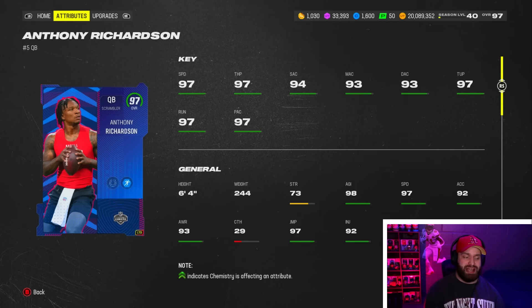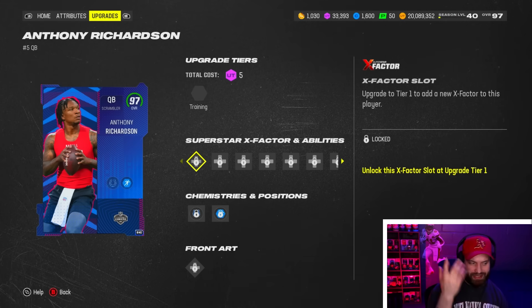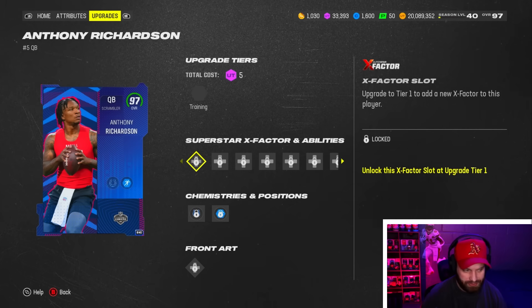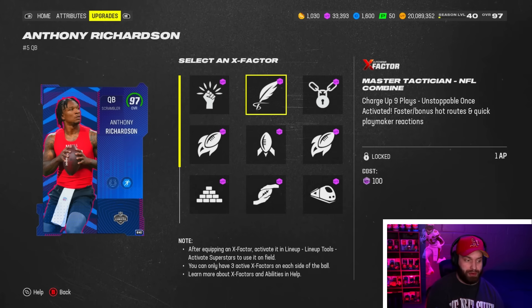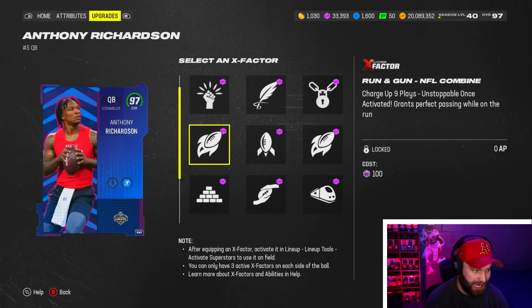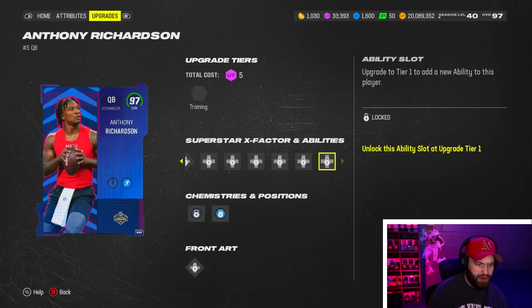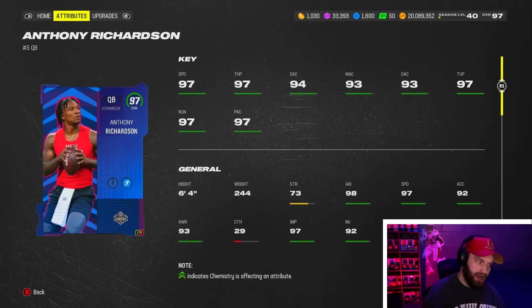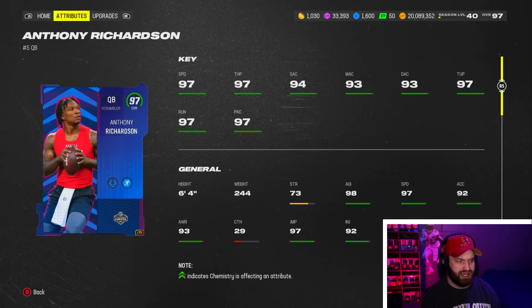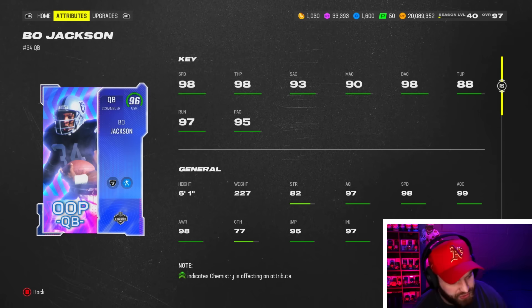Number 2 — Anthony Richardson. Will Levis is very close to Richardson, but the reason I like Anthony Richardson is he gets an X-factor on all game long. Pass Lead I probably wouldn't use because nine plays without it is miserable, but you could use Master Tactician and save AP on Power Master. Run and Gun is also very glitchy out there, especially on a 97 speed quarterback. His stack has SEFI lead for two and power master, and Running Gun for zero. He's definitely an amazing card — a top three quarterback no matter what, even if you want to switch him with Levis.